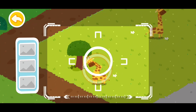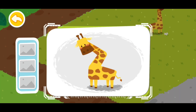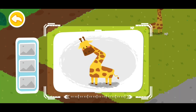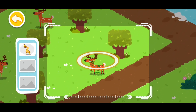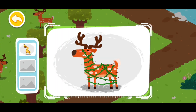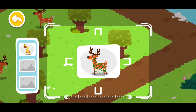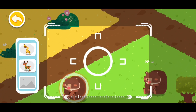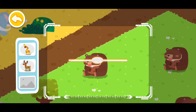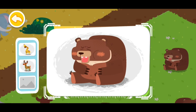Drag the center position and look. A giraffe with an injured neck is found. A cica deer tangled in vines is found. A sick brown bear is found.